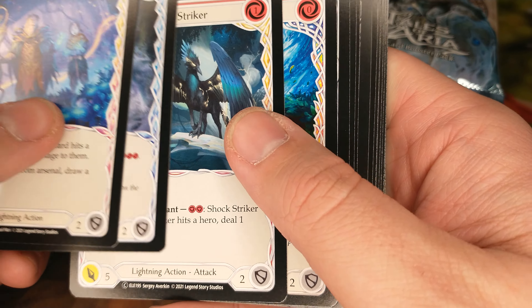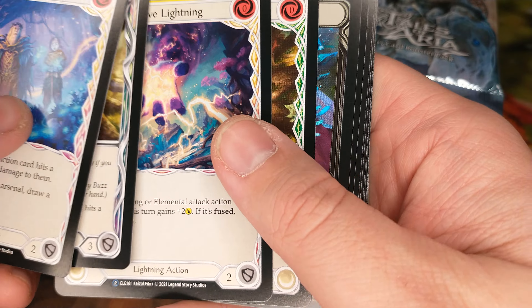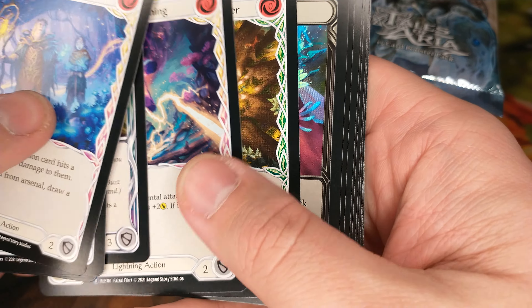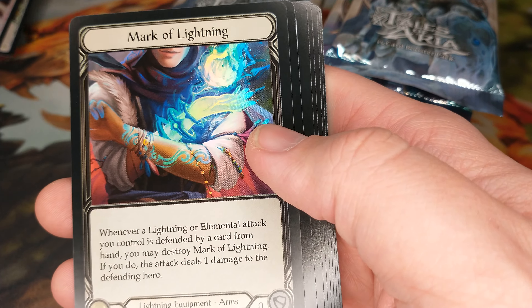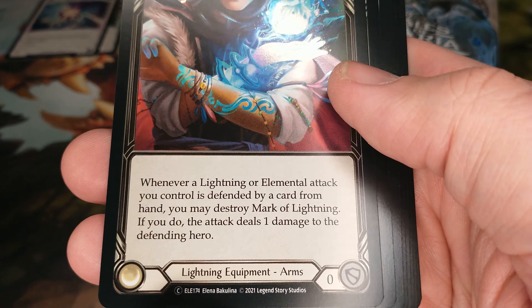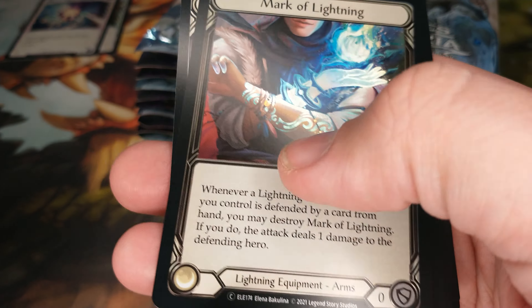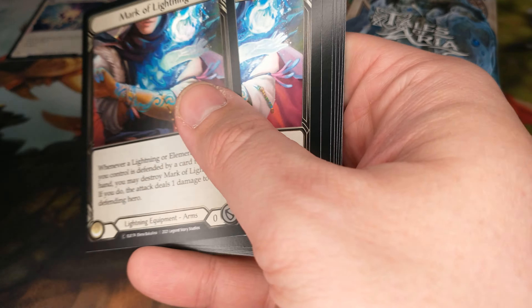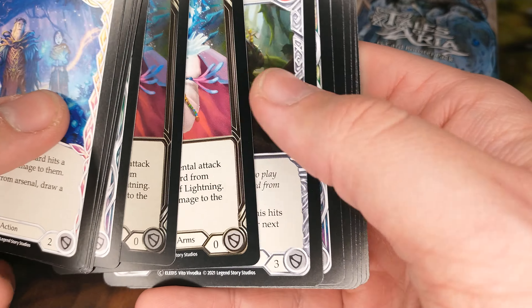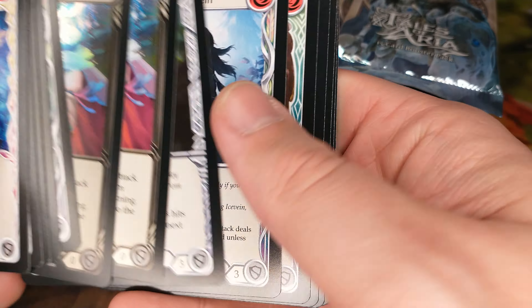Electrify, Winter's Bite. I got some cool art in this set, I really like that. First few packs, I'm going to go through some of these commons and see what we got. I got a couple of rares here. I got a nice foil card there — Mark of Lightning. I really like how Flesh and Blood does their foils, where it's not the whole picture, kind of like the design on the arm there. That's really neat. And then a non-foil of that same card — that's great.